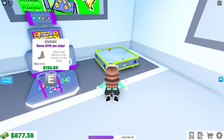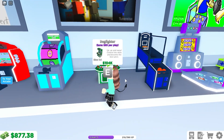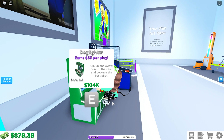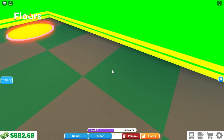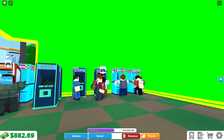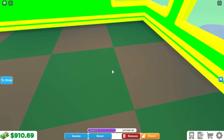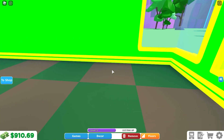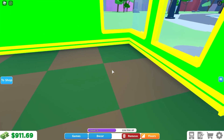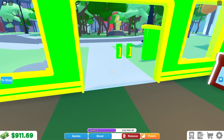If you look at the super air hockey, it actually says that it's a two by two, and the dogfighter is a one by one. This means that if I wanted to place down a dogfighter it would only take up one of those flooring squares, but if I wanted to place down a super air hockey it would take up one, two, three, four flooring squares — which is way more than the dogfighter.